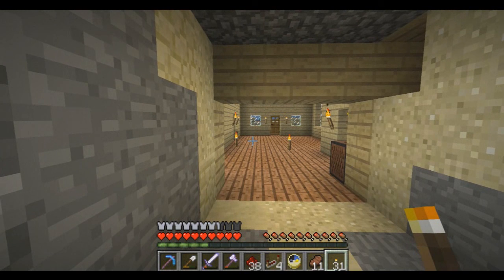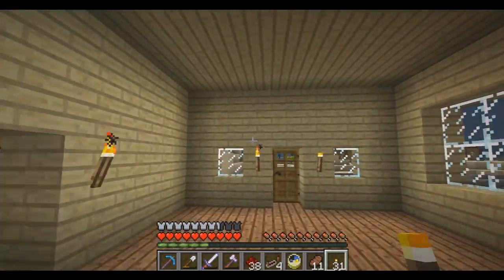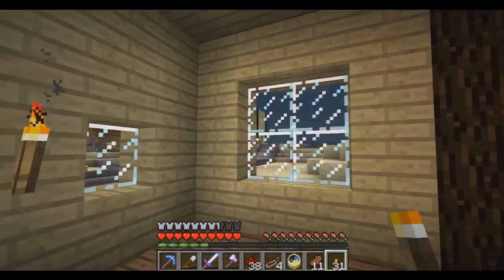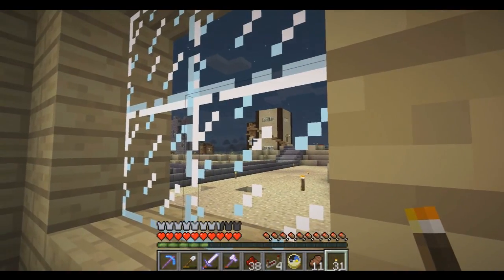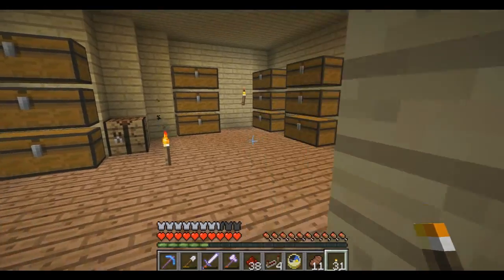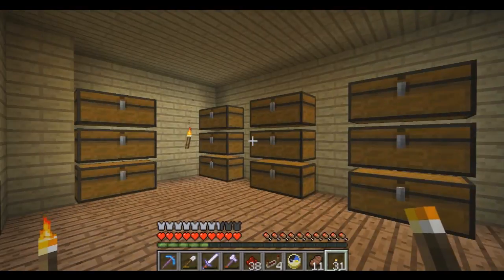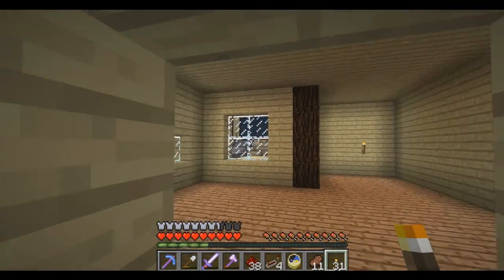So we're going to call it here for this episode. Got to see an enchantment table, a level 30 enchant, got to hear a new song — not really a fan, I like the other song better — and you got to hear these awesome zombie noises the whole time. They're going to get it. I will see you next time!